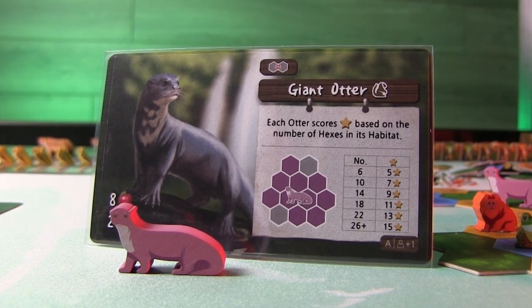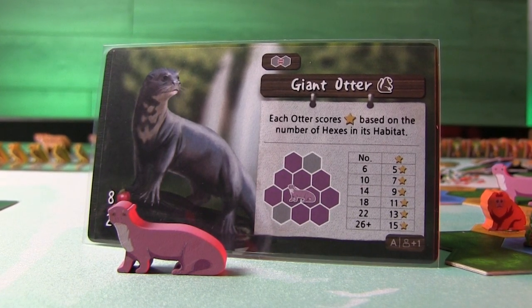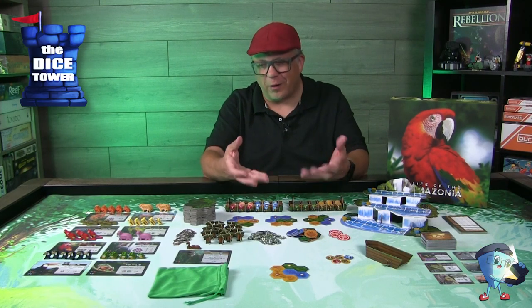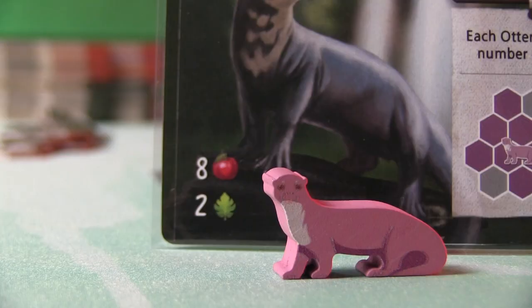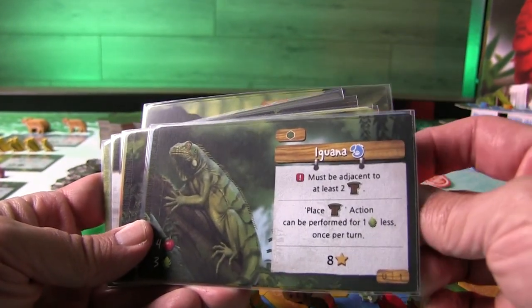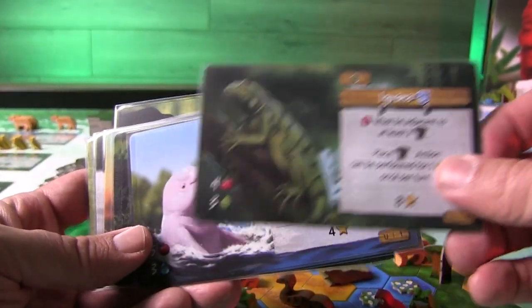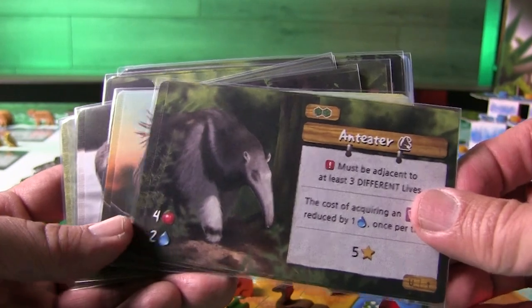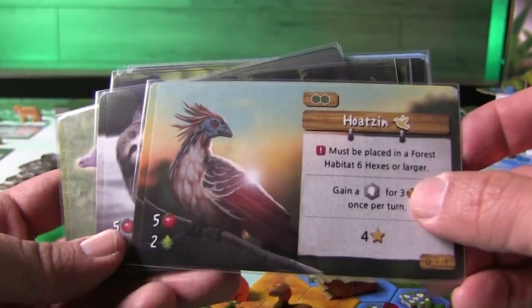All these animals are critical for helping your jungle thrive, and of course animals are not free — you have to purchase them. In the bottom left corner of the cards you'll see the cost. You also get your own special animal; you'll be dealt two cards, pick one and discard the other. Here we've picked the anaconda. It still has a cost associated with it and the same terrain requirements, but it has special abilities unique to your jungle.